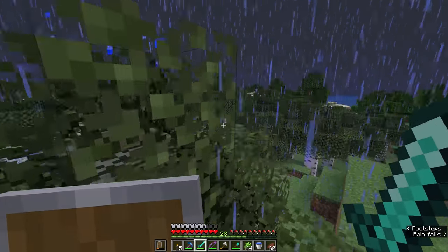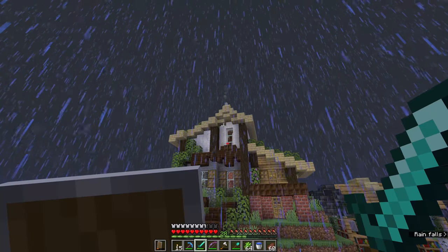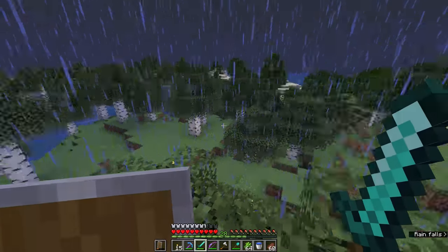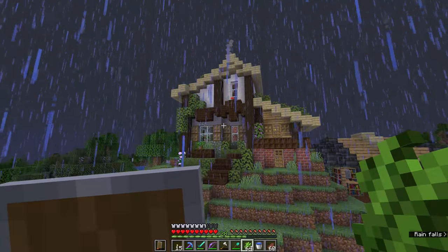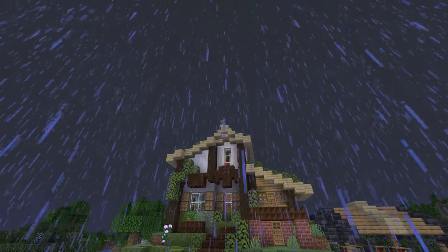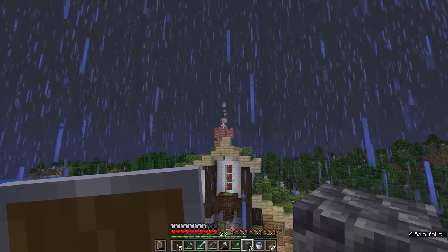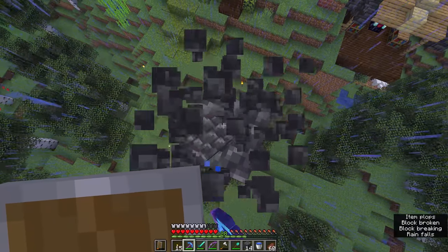Our latest rainstorm has turned into a thunderstorm, so I'm going to stand on top of a tree and try to catch the lightning rod on our roof in action. If lightning strikes in this area, it's going to hit the chimney pot up there and avoid damaging the rest of our property. There it goes — a direct lightning strike on the roof, and nothing is burning. With the lightning rod a couple of blocks above, it's doing its job keeping lightning off the rest of our builds and making sure the wool and wood doesn't get set on fire.